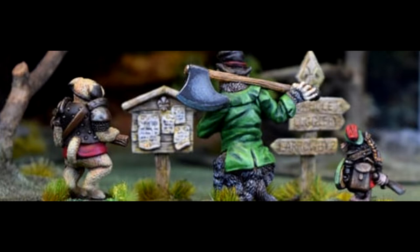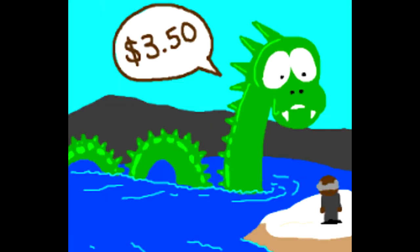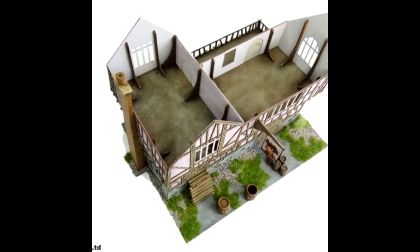Today we're going to be playing a scenario from the book called Collect the Pay Chest, where one of the characters has to search for and find a pay chest and then get it off the board. In addition, in these scenarios you get a secondary objective that you roll for and choose. The game, instead of being based on points, is based on pennies, and your amount of pennies shrinks and grows based on how you spend them in the game.